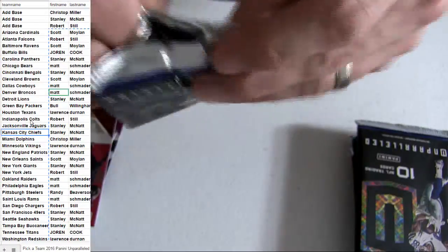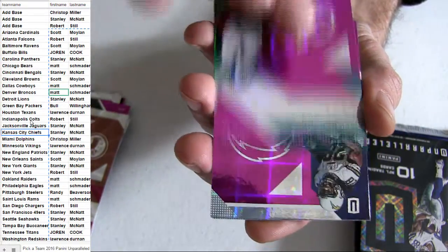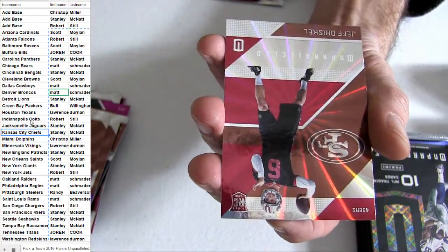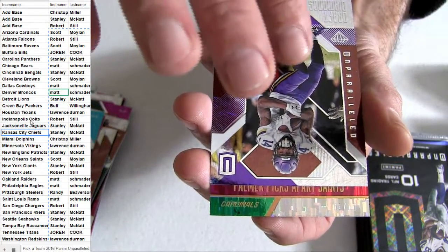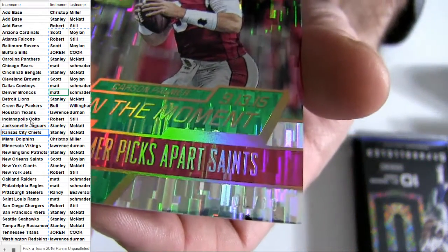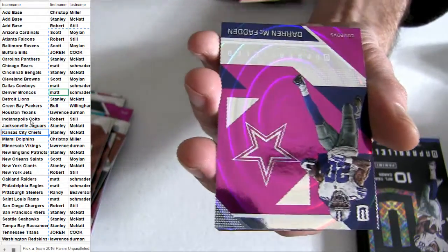Rookies. Base for the pack. A couple rookies. Base. Here we go — nice. I see some number-to-ten short print. Let's see the auto. Some nice shorties coming out though. That's a Palmer for Arizona — it's going to be numbered one of ten down there in the corner. These got some of the sickest insert cards I've seen, up there with Spectra for the base and inserts. They're pretty sick — it's a nice little set to collect.